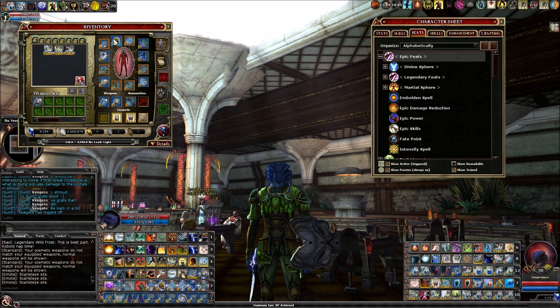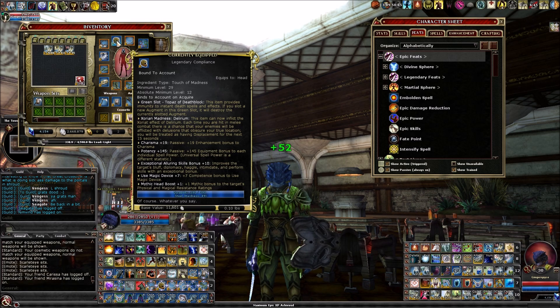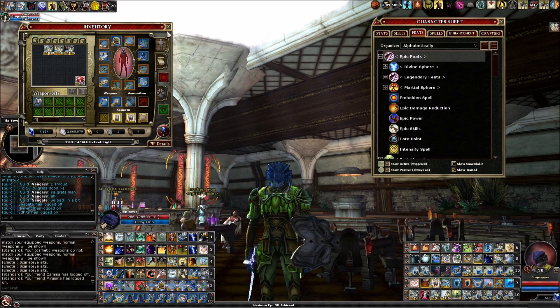The next source is from Legendary Compliance, which has Exceptional 10 Exceptional Alluring Skills. Alluring skills is an example of an item that wouldn't be listed in the DDO wiki intimidate items article, because this isn't a bonus specifically to intimidate — it's a bonus to all charisma skills except UMD. It gives plus 10 to bluff, diplomacy, haggle, intimidate, and perform. So there's 10 from that.